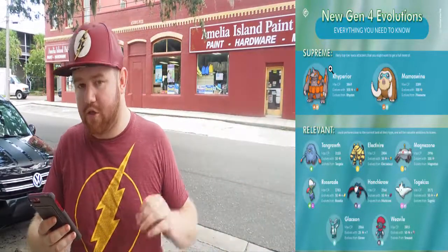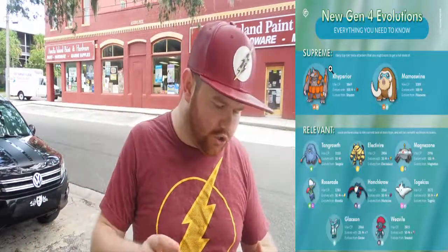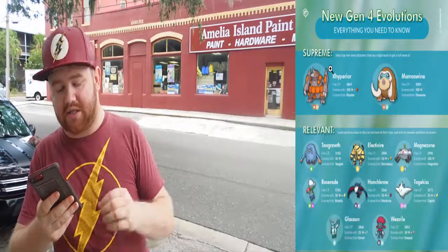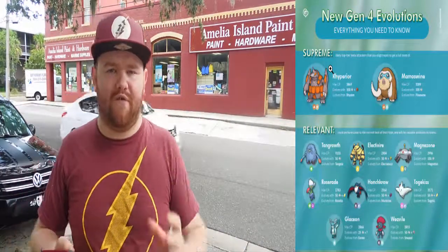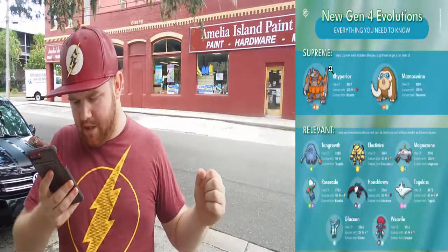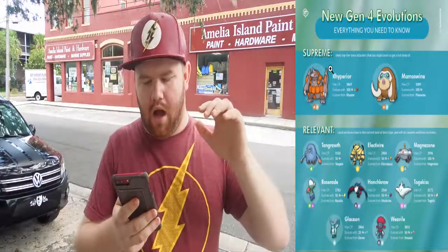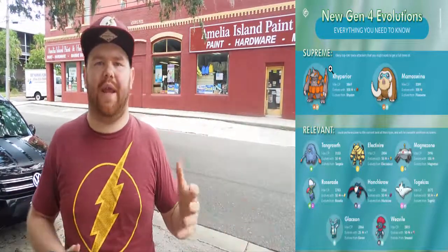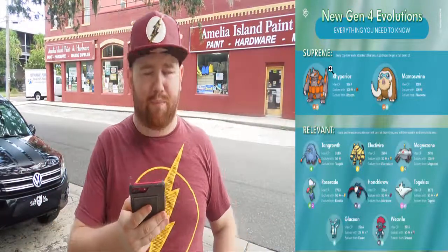We're also going to get a baby form of Roselia, and that's Budew — but we'll talk about that later. Another shiny Pokemon that evolves in Gen 4 is Murkrow, and it evolves into Honchkrow with a max CP of 2,566. You're going to need a Dusk Stone and 50 Murkrow candies to evolve it. Probably my favorite Pokemon out of all these is Togekiss — it evolves from Togetic and you're going to need 50 Togepi candies plus a Shiny Stone to evolve it. And then we're also getting two Eevee evolutions: Leafeon and Glaceon. In the main series games these Pokemon needed to be evolved by location, as well as Magnezone — I don't know if that's how it's going to work in Pokemon Go. Niantic seems to simplify things, so it may just be candies.